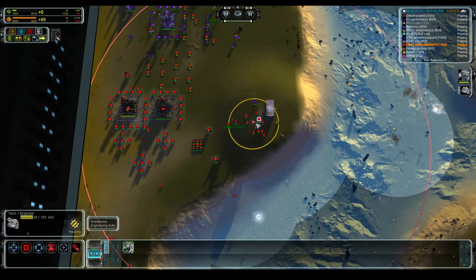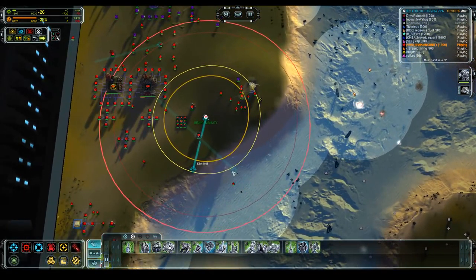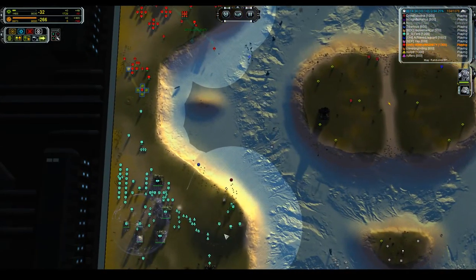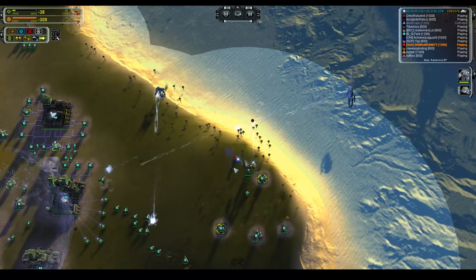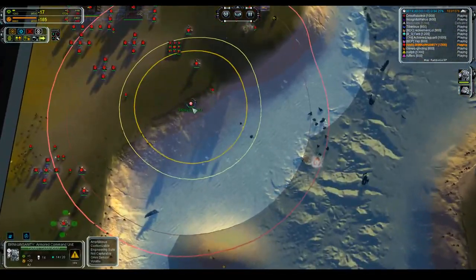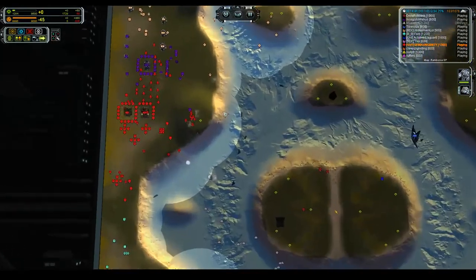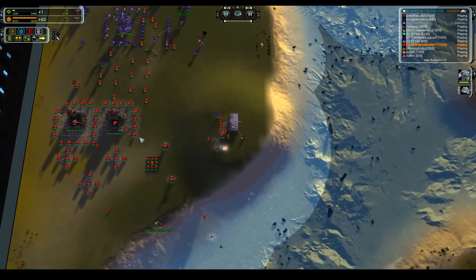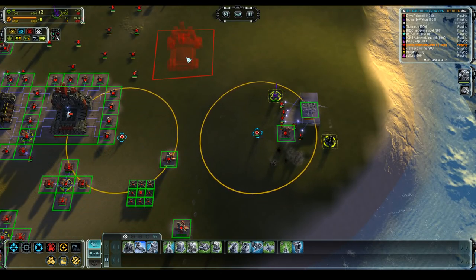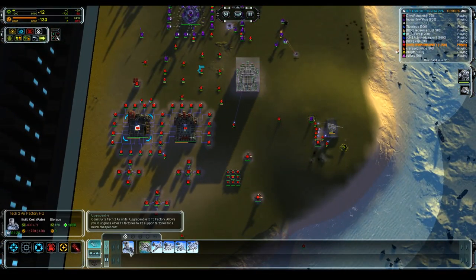We've got T2 point defense which will kill artillery at this range — good. We've got our ACUs' NGUs coming in. We are about to see Ferb's base lost — he has a T2 ACU but he's versus two T2 ACUs which is never a good time. There is a whole lot of mass out there. I'm actually going to grab two engineers, make another land factory, and I think what I need to do is focus on getting a snipe up.